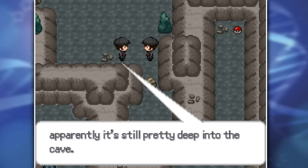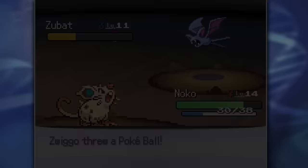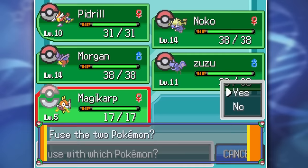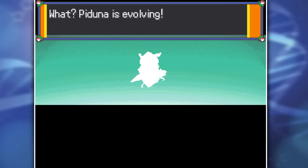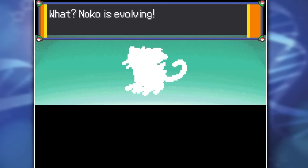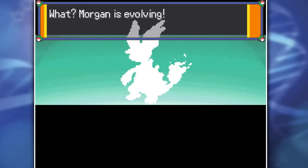First I grab myself a Zubat, another Poison type I can use to fuse, then head back to the Pokemon Center and buy a Magikarp. That's when I created Zuzu the Zookarp - I can't wait to see what this turns into. Piduna then evolved into Pidrill, which isn't really compatible anymore, so we're going to have to either evolve it again or find a new fusion target. Manran also evolved into Manrina, and our last evolution was Nidomelion.